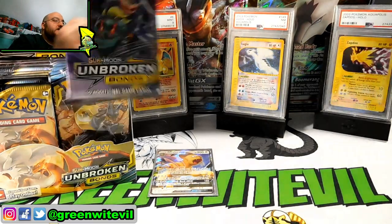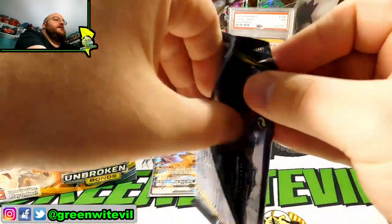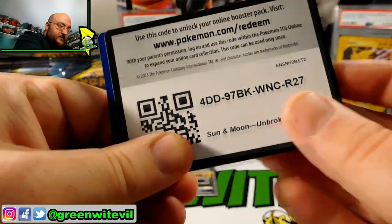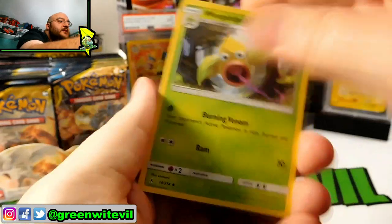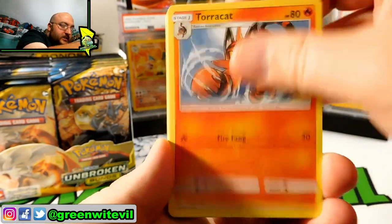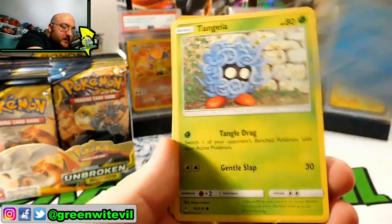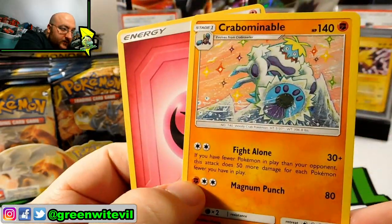Next pack in — Marshadow and Machamp on the cover. Let's see if we can hit something really awesome. Code card for you guys. Tauracat, Spearow, Lickitung, Litten, Krabby, Tangela, Reverse Ekans, and a Krabominable regular rare there.